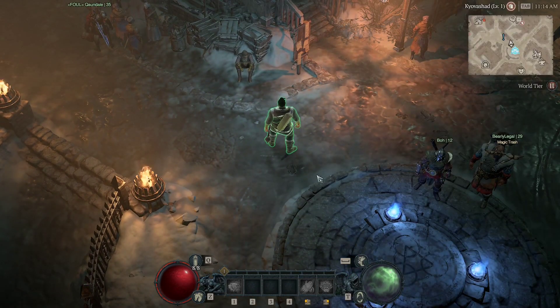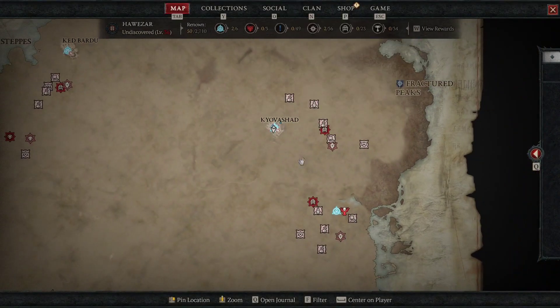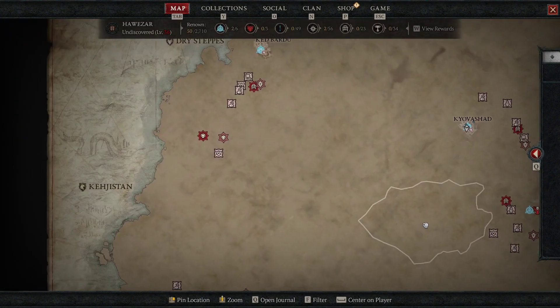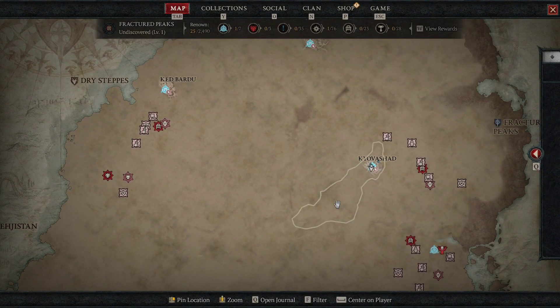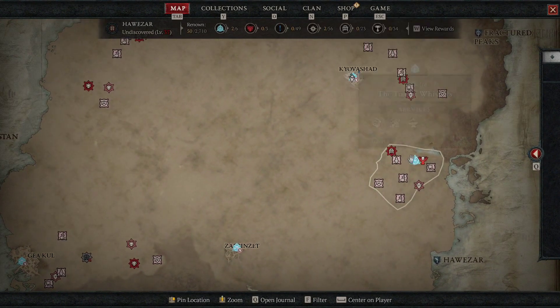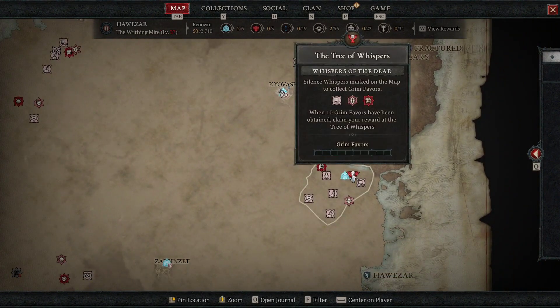Not only that, if you've already completed the game on one character, you can actually skip the entire campaign and go straight to the end game. You start over in Kilvashad, and you actually get a few of these teleports around the map — like Ked Bardo and such — instead of starting in the icy area. It's giving you one teleport in each of the major zones, or sometimes two teleports depending on how big the zone is, or if there happens to be the Tree of Whispers there.